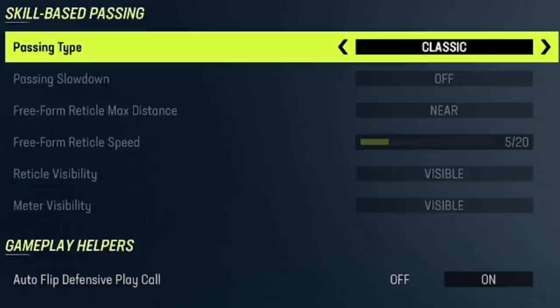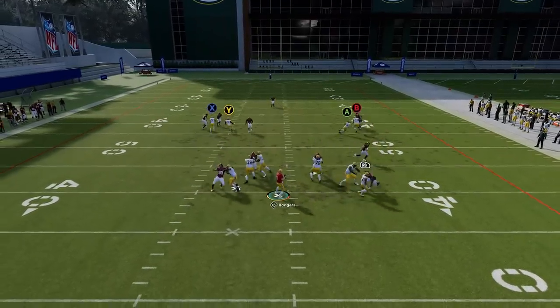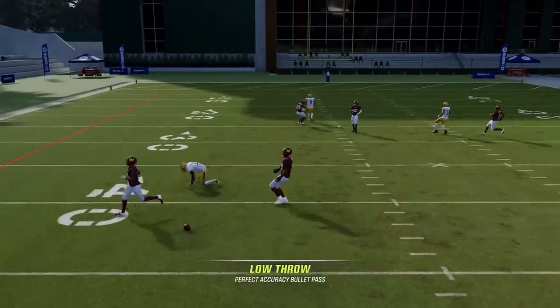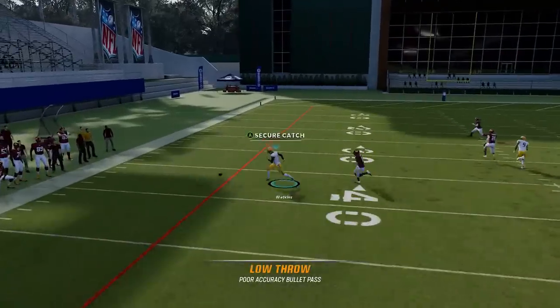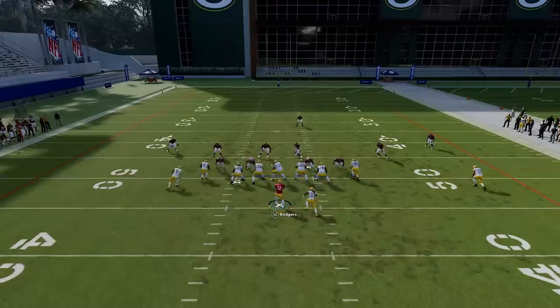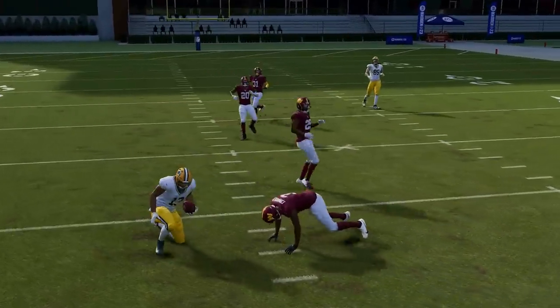For people still using Classic passing mode, here are a few tips. The low throw got significantly nerfed and has largely been replaced by the freeform reticle control, but if you're on Classic, you can still do a low throw by holding the left trigger or L2 — it'll throw the ball right to the ground. The accuracy has been altered if you use it with pass lead at the same time, but a simple low throw by itself can still be fairly accurate. As for high throws, they're actually pretty good this year because the aggressive catch is so overpowered. Just hit RB or R1 on Xbox or PlayStation, and you'll see the ball go right to the receiver's hands — completing aggressive catches even with defenders in the area.